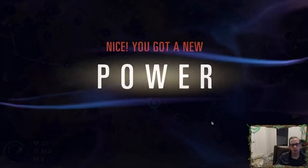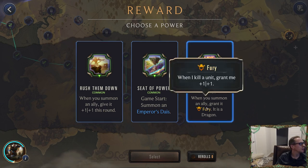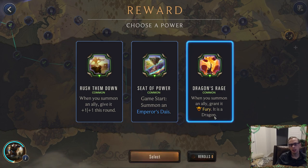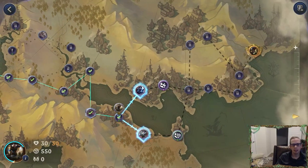On over to a reward — we got a new power. No re-rolls. We can get In Emperor's Dies: summon an ally, give it plus one plus one this round. Or grant things Fury. Looks like we're going with Fury — get a good little keyword on everything. Not my favorite power but it's not a bad one.